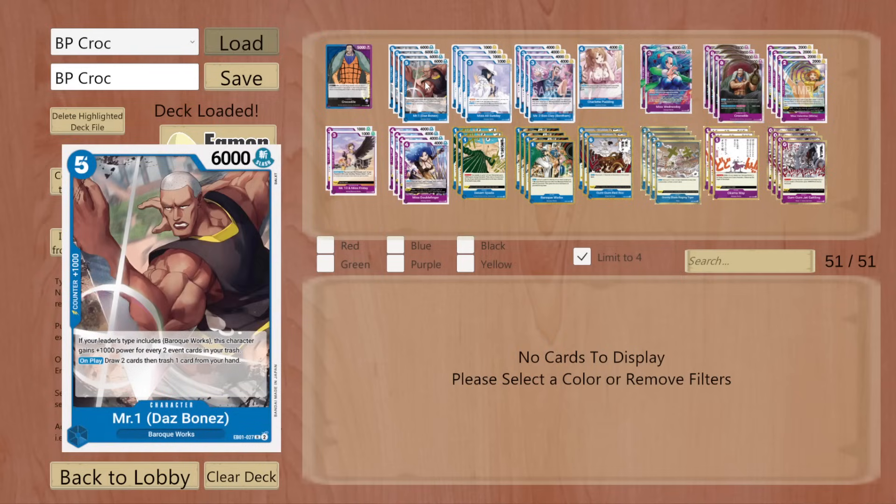This is the main reason I wanted to try this deck — Mr. 1, Daz Bones, included in the EB. I don't think he works in any deck but this one. He's going to be a 5/6 with a 1,000 counter. If your leader's type includes Baroque Works, this character gains 1,000 power for every two event cards in your trash. On play, it's a draw 2, trash 1, so already great on play. It's a Queen effect with no Dawn minus, but it's not a blocker. It does have the added benefit of getting 1,000 power for every two events, and I think this is the only deck in the game that can really reap the benefits of that.